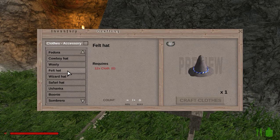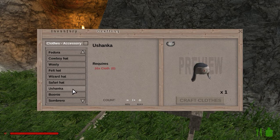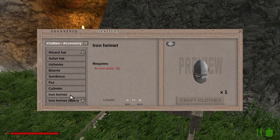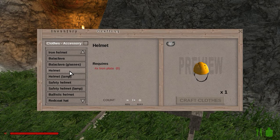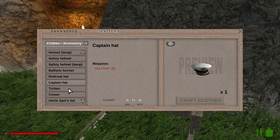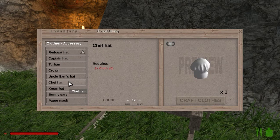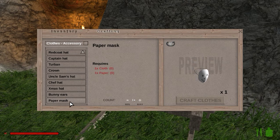Costumes — looks pretty cool. Armor. And accessories — glasses, hats. There's a lot of hats! Seems like there's more hats than anything else. And that's all there is.